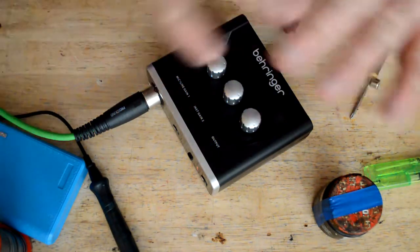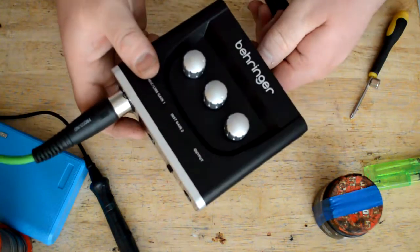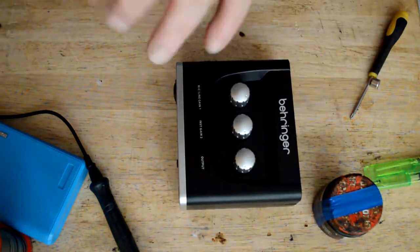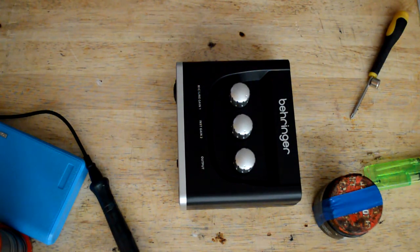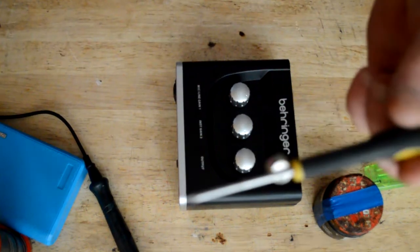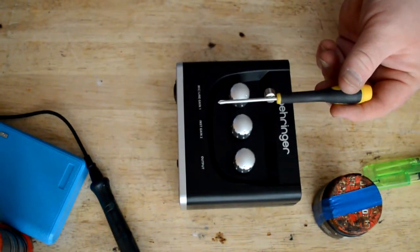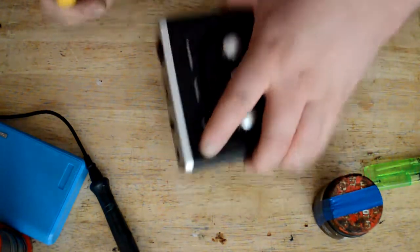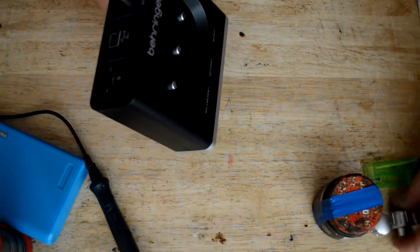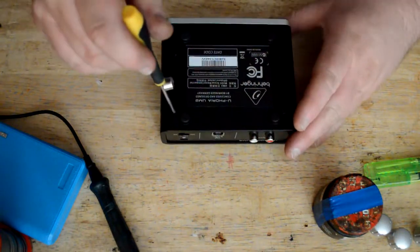Sorry about all the jump cuts — I'm not very good with this camera yet and still learning. First off, you're going to have to unplug everything and unplug the mic so the unit is on its own. Get yourself a screwdriver — I always put a little magnet on the end so we don't lose the screws. Little top tip. Take these knobs off first and put them to one side — you'll need them later. Then take the four screws out.